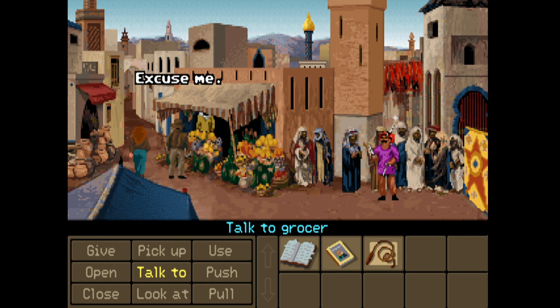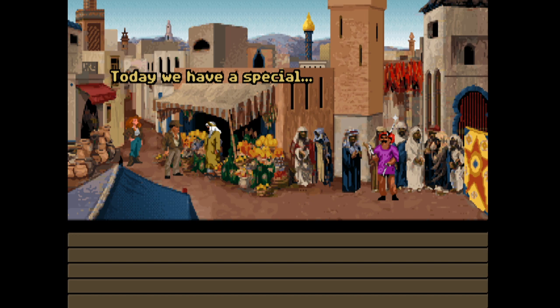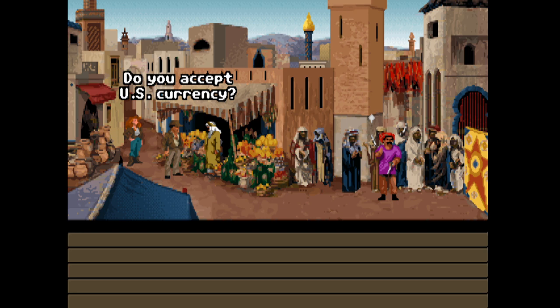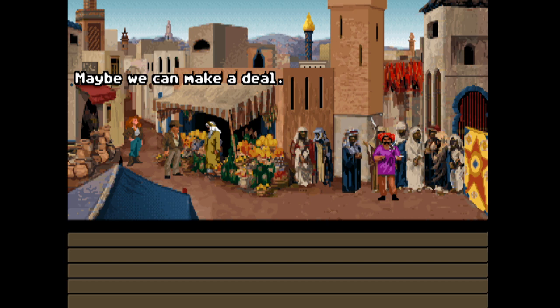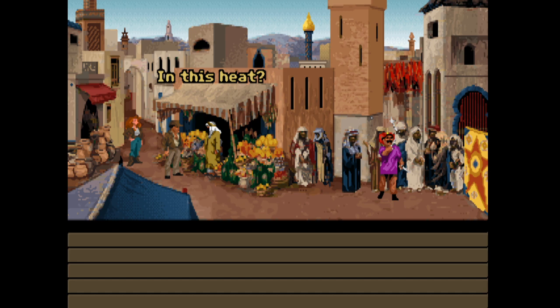Let's talk to the grocer. Do you know where to find Omar al-Jabbar? What looks good today? Today we have a special squab on a stick, only 20 dinars. Do you accept US currency? Omar - his pitiful excuse for a shop is down the alley here. Do you accept US currency? Sorry, no. A squab would sure hit the spot - what is a squab? I'll give you my fine leather jacket for a squab. In this heat, don't be absurd!